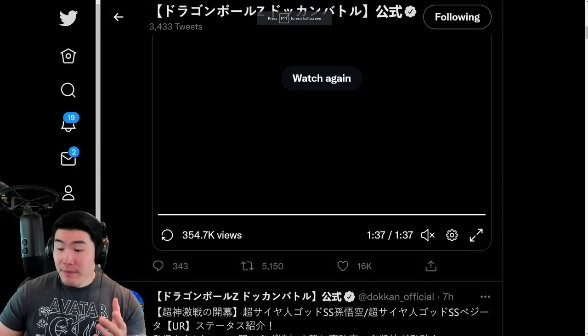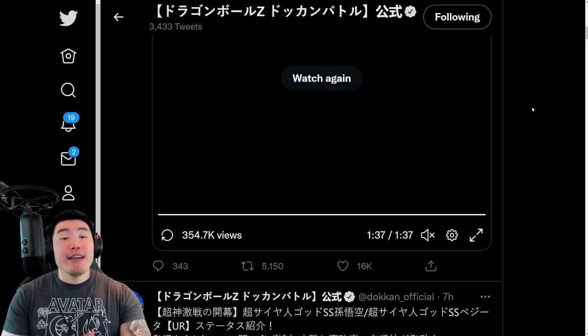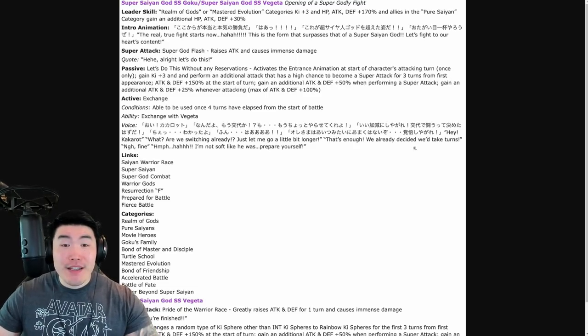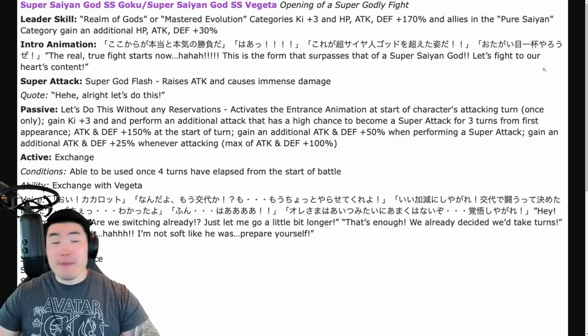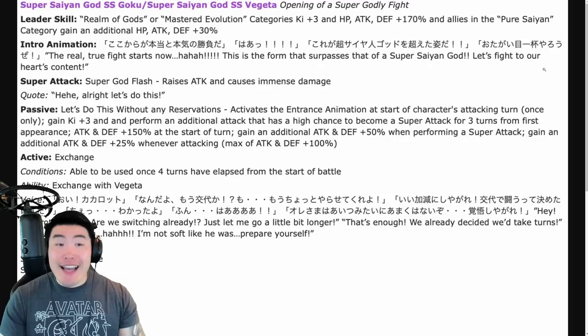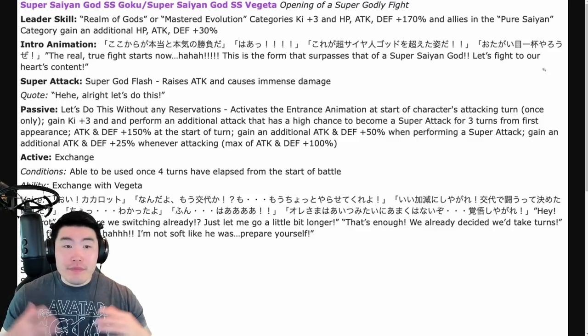That neck crack — it just makes the entire animation for me. Overall it looks great, but it's the neck crack that does it for me. Fantastic animations all around, no complaints from me. From there let's move on to the details for both units, which are provided by the homie Goresh — a big shout out to him for posting these on his Twitter page. Let me just zoom in a little bit here because the text is a little small, and we'll start from the top. So the leader skill — it's INT Super Saiyan God Super Saiyan Goku slash Super Saiyan God Super Saiyan Vegeta.